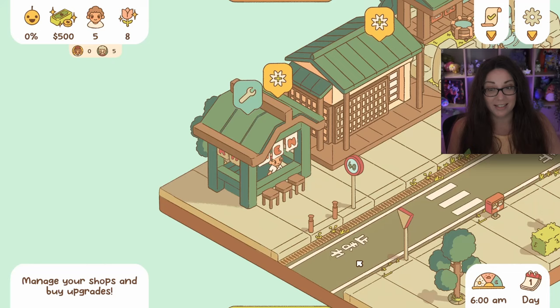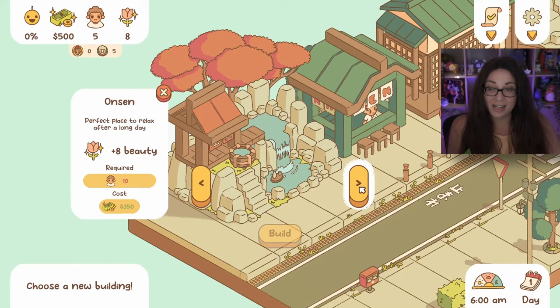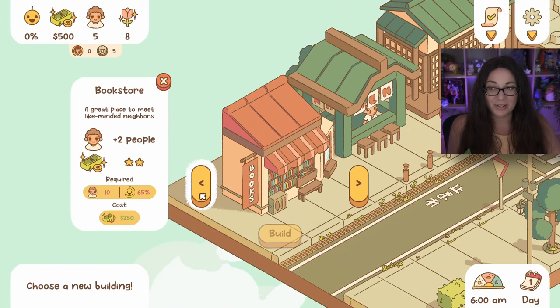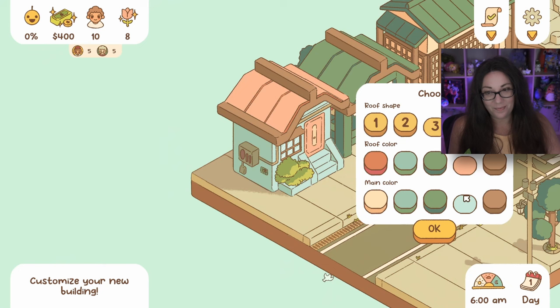We'll add a building - a bookstore, that'll be lovely! Actually, let's think: instead of the boba shop, we have a ramen store and a bookstore. The bookstore costs $250. I'm going to add young people, but they're not going to be happy with the old noodle recipe, are they? They're just going to complain. We'll try our best - the pastel colors look really nice. Let's go - I don't think this day is going to be very successful.